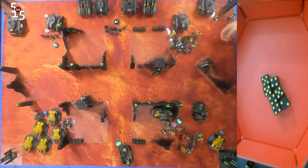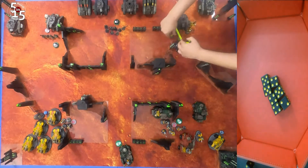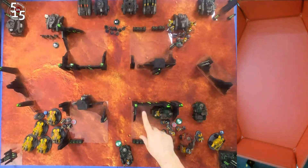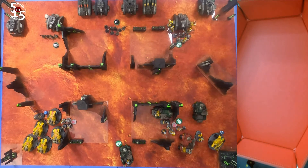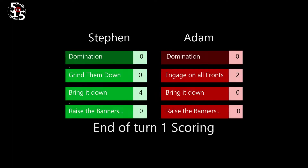That squad of Genestealer Cultists just slaughtered that unit of guardsmen — that's not even up for debate. I was also trying to pepper enough damage into the other squads of guardsmen to force morale checks, which he did, and they didn't go very well for him. He failed the two morale checks and the units that survived ended up losing two models. At the end of turn one, Steven is off to a slight lead having taken out four of Adam's vehicles, giving him four points for Bring It Down. Adam scored two points for Engage on All Fronts by being in three of the four table quarters.